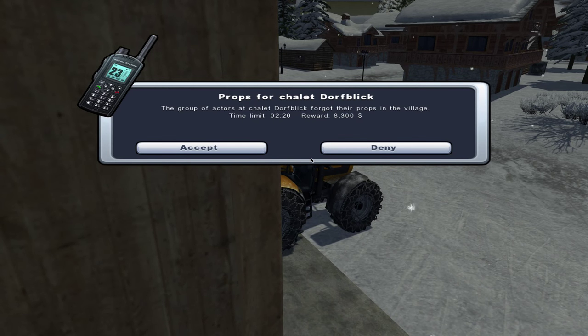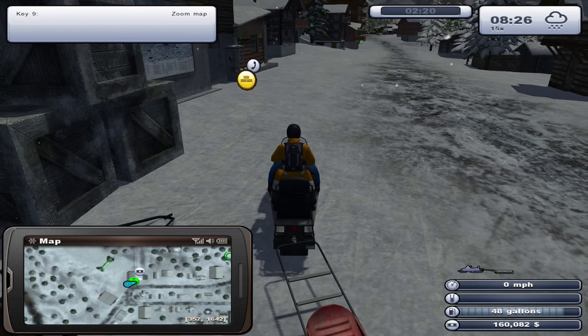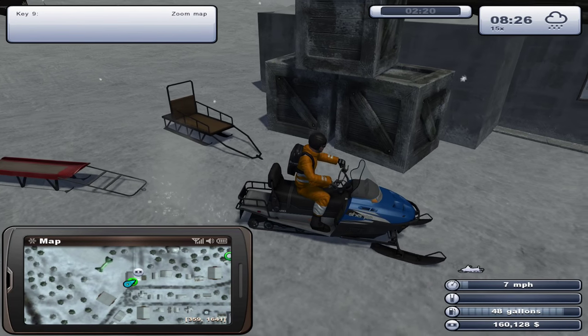We could skip over to here - oh, props for a shallow dwarf village - a group of actors require props in the village, eight grand. We'll do it! We're still very much trying to earn as much money as we can.